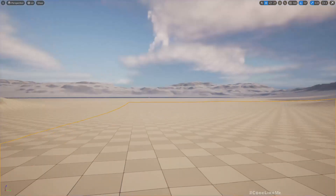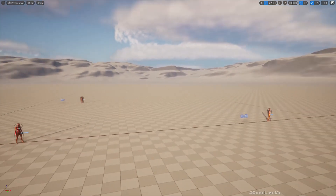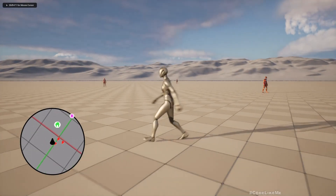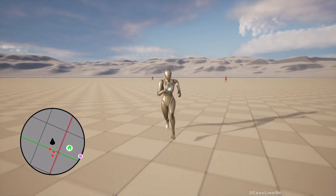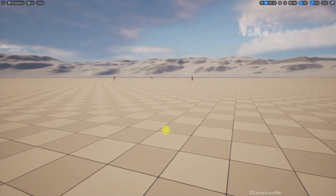If I exit, these are the NPC characters that I have placed. If I play the game right here, you can see in the mini map these NPC characters. The mini map is updated real-time as they move. If I press M, you can see these enemies in the main map as well.